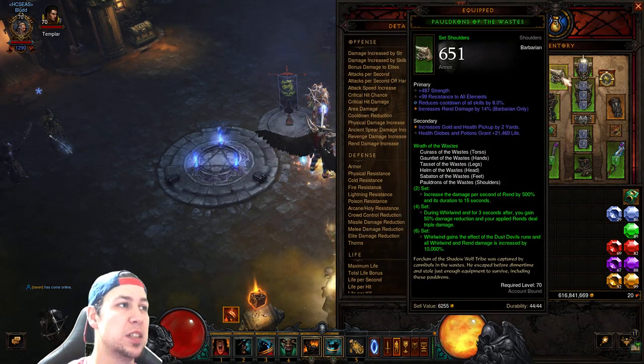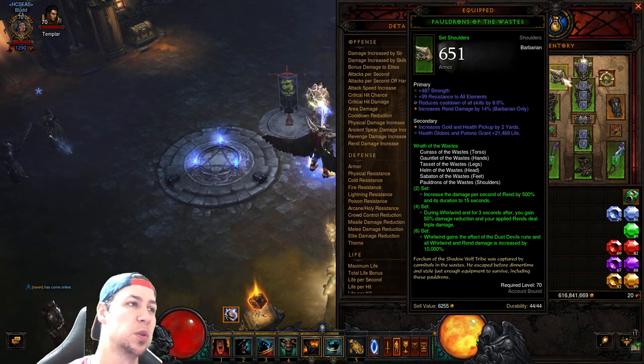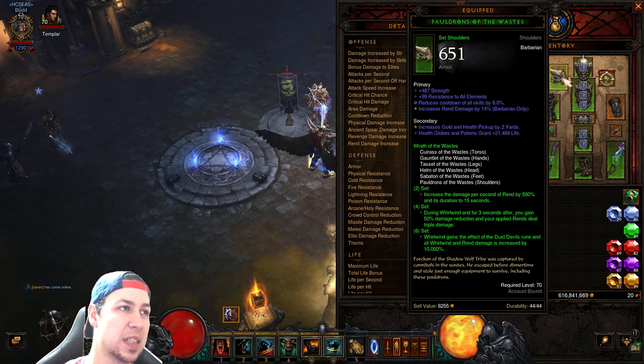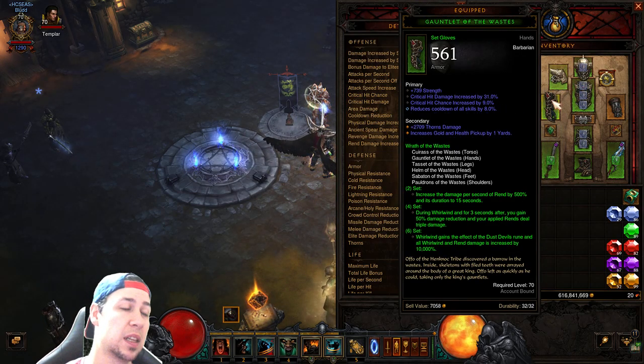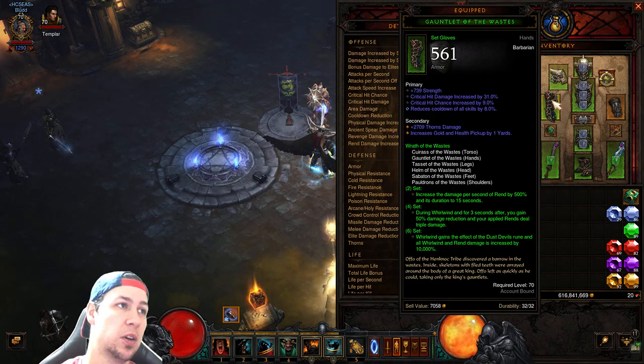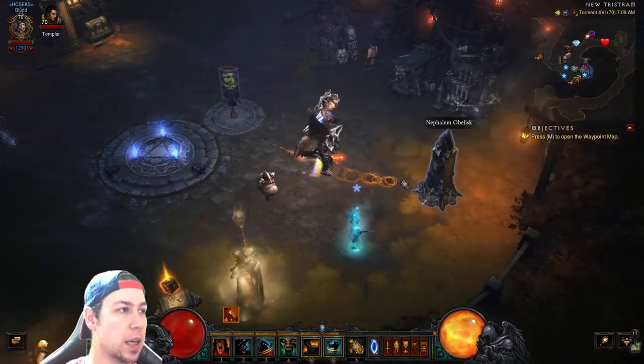Although none of them are ancient — it's so hard to get a good pair of shoulders or gloves with strength, reduced cooldown, reduced damage, and vitality. Same thing with shoulders: you want strength because you also want to spec area damage into your shoulders. You can't spec area damage into your gloves though.